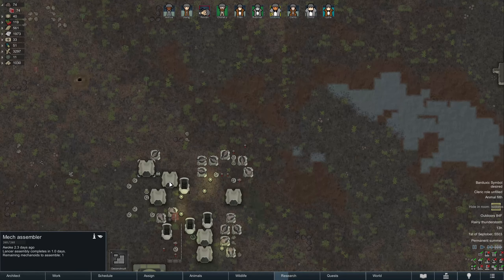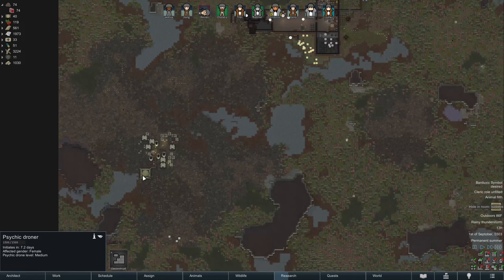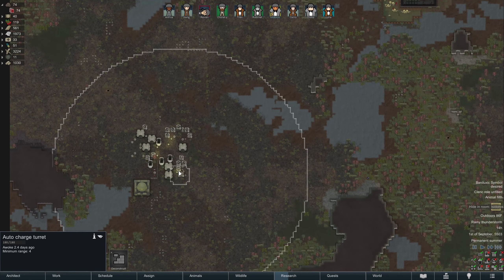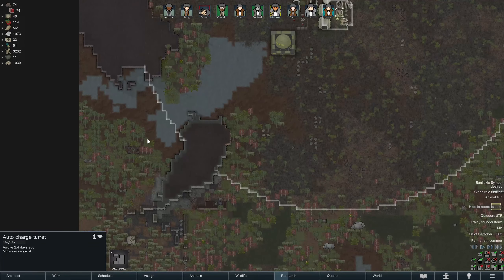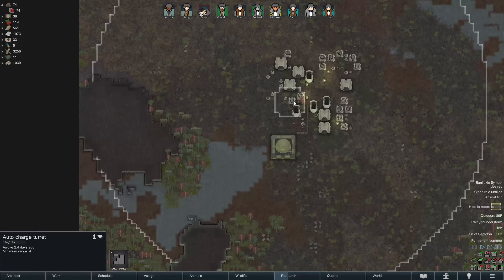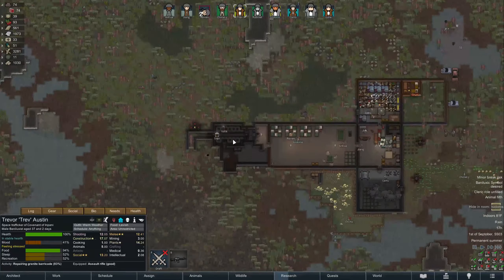How many more assemblies do we have? One more. Then this becomes just an inert pile of garbage, with the exception of the psychic droner. I need to figure out how I'm going to take that out. I could probably loop around from back here — this will fire on us, but only once. And then we'll be able to sneak into here and shoot it.